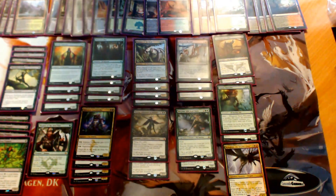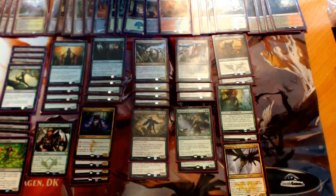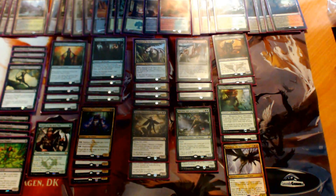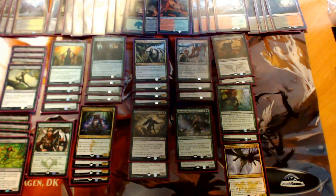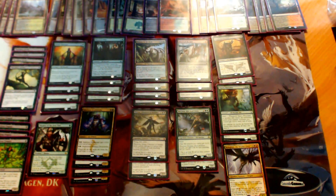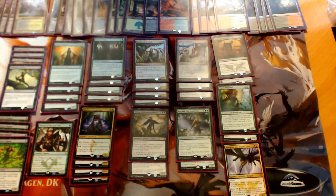Let's start with the mana base. Basically you can go straight black-green, but because of fetchlands and the new dual lands, you really want to use that opportunity. That's why I'm playing one of each new land — one Smoldering Marsh, one Cinder Glade. That's a playset of Wooded Foothills and Bloodstained Mires, each of which can essentially fetch me up a black or green source. At this point the red splash becomes pretty much free, and that opens up a lot of opportunities beyond just staying on black-green elves.